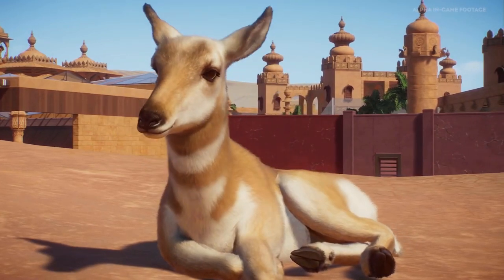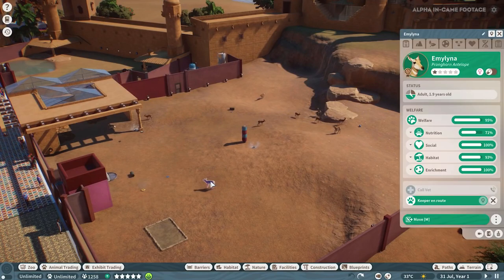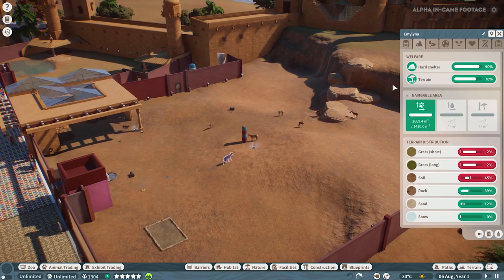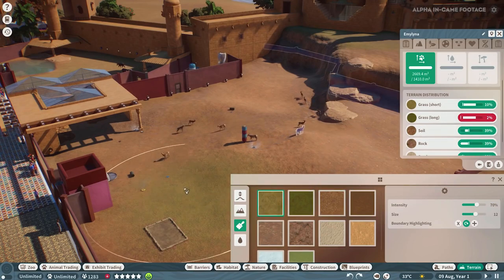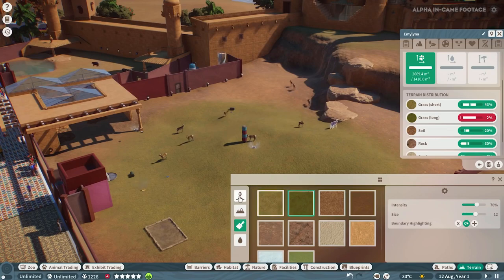They are so fluffy and sweet. If we exit Animal Cam and select the animal, we'll see a panel displaying all of the pronghorn's needs — their nutrition, welfare, and a huge list we really need to make as high as possible. If we go to the terrain tab at the top, we'll see there's a lot of red going on here, and that's not what we want. We can go into the terrain toggle and select the different types of terrain that the pronghorn would like and adjust it accordingly.